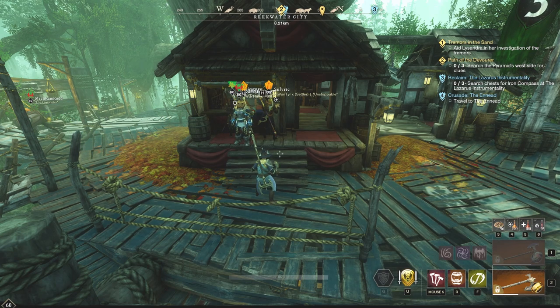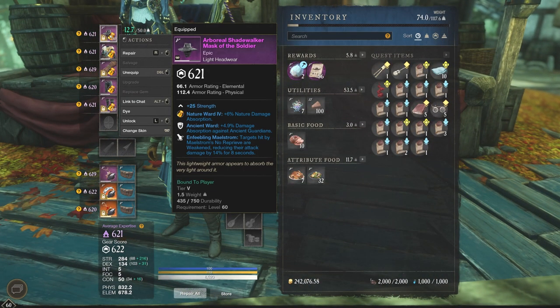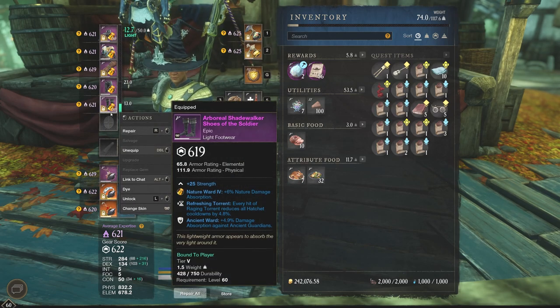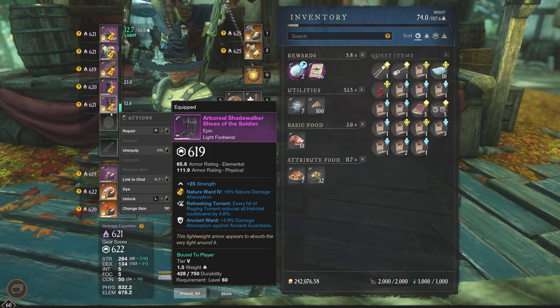With Starstone and Amrine Expeditions, you can see that Ancient and Lost gear have gone up a ton. If you look for stuff like I have here — Strength and Feebling Maelstrom, Ancient Ward — or my boots with Refreshing Torrent, Ancient Ward, and Strength, you're not going to find these on the market. You're just not. So it's going to be very, very hard to find them, and if you do, you're going to pay a very hefty price.